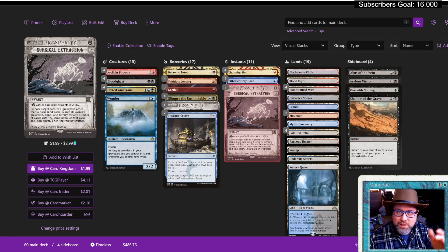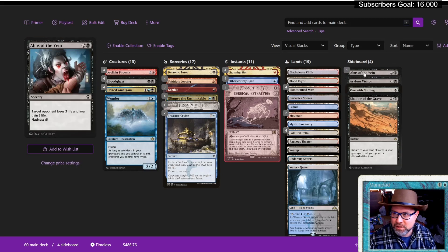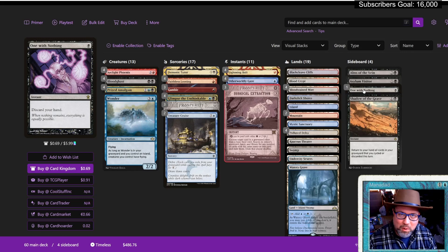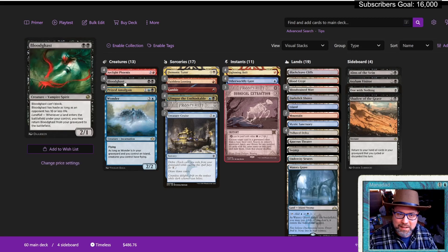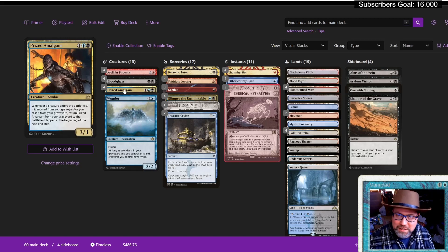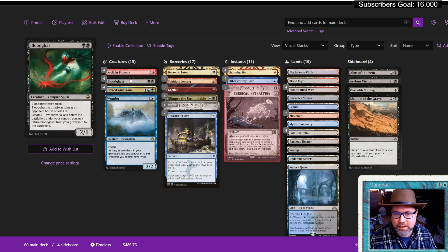Okay, so this is a spicy one. On Reddit there was somebody brewing around One with Nothing, which just got added to the format. Hopefully you were there on April Fool's Day and got your free four copies. They had a whole thing built around it with Shadow of the Grave, Asylum Visitor, Alms of the Vein, Fiery Temper — madness cards. The more I looked at that deck and tried to fiddle around with it, the more I was like, I'm not interested in that part. The part I was interested in is Arclight Phoenix, Bloodghast, Prized Amalgam. We know this is a good shell with Bloodghast and Prized Amalgam.